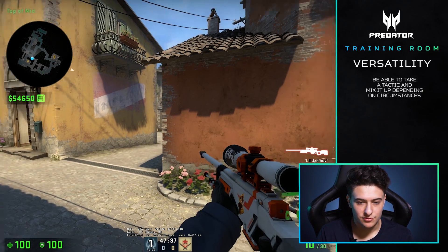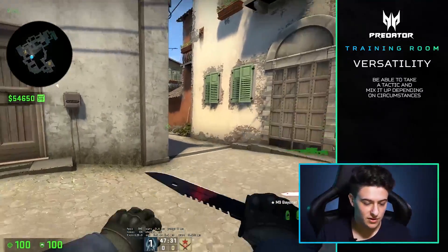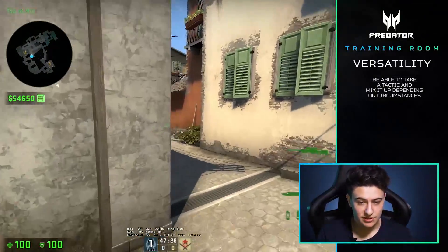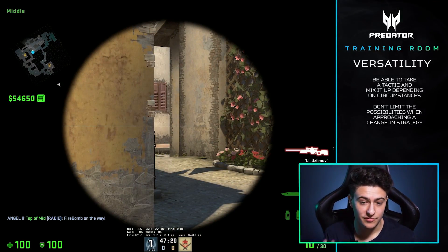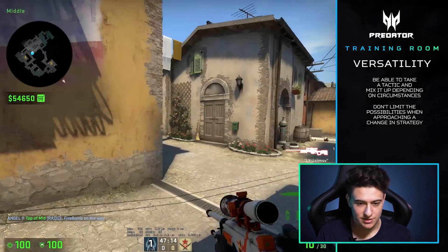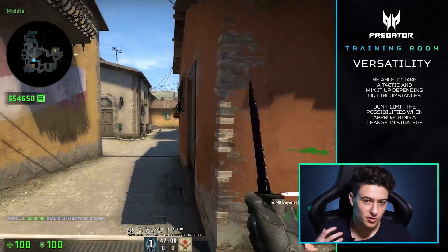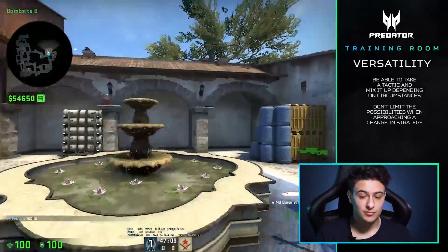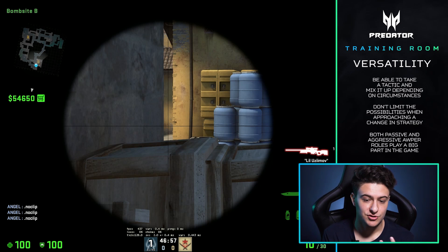Maybe you peak it late and then clear it and get a pick — or maybe you don't, and you just fall off. An example of a really aggressive pick would be molotov-ing down mid and taking the all-angle. You don't want to be afraid to do things like that as an AWPer. Yes, there's a slight risk that somebody might run through the molly and take some damage, but these are picks you can't be afraid to make to open up rounds, especially if your team needs it.